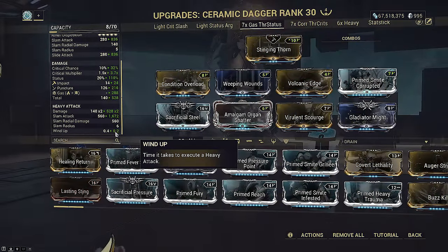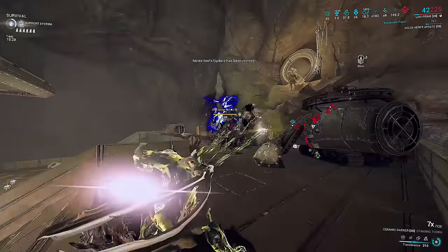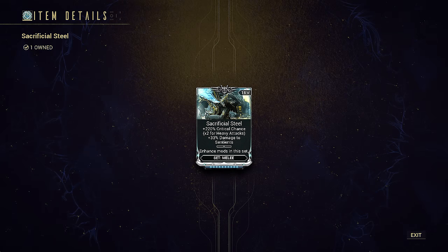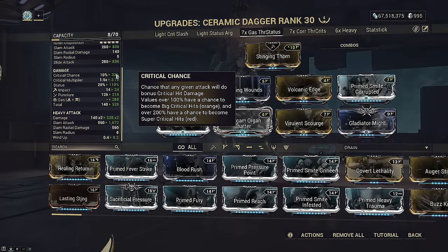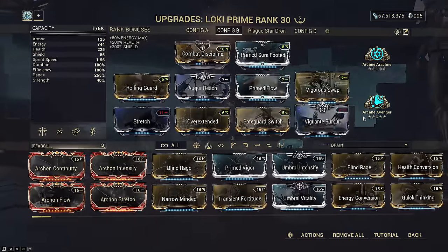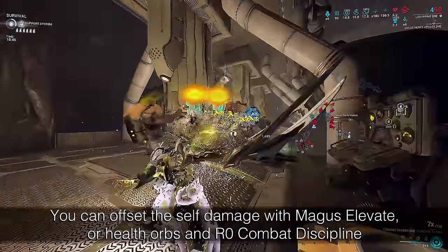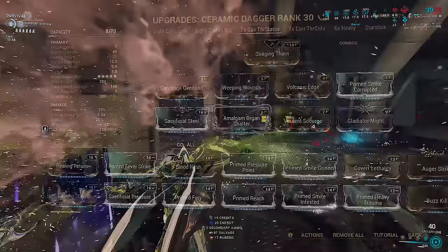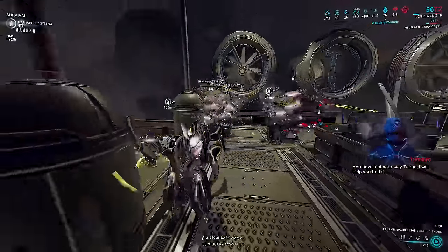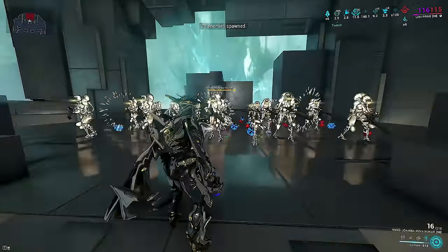Our main weight is gas from the max-rank 60/60s, and Prime Smite double-dips the gas clouds for 2.4x more damage. Amalgam Organ Shatter cuts windup down to 0.25 seconds, and we run Sacrificial Steel with Gladiator Might. At 120 combo we have six stacks of Gladiator at 1/6 bonus combined with Sacrificial Steel applying twice on heavy attacks — pushing our dagger crit chance to 59%. This build is intended to be run with Combat Discipline and Arcane Avenger. Self-damage from constant gas kills triggers Avenger, boosting crit to 104%, ensuring you always benefit from the 3.7x crit multiplier. These daggers can also benefit from stealth multiplier.